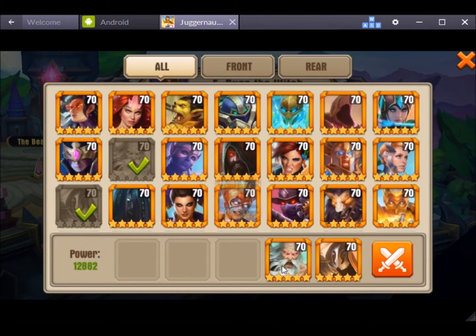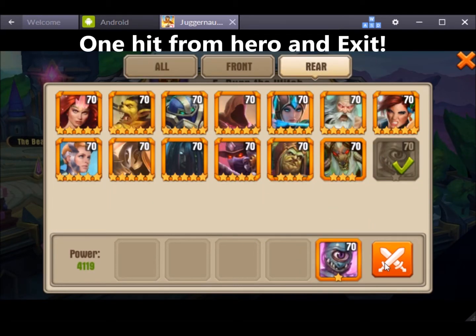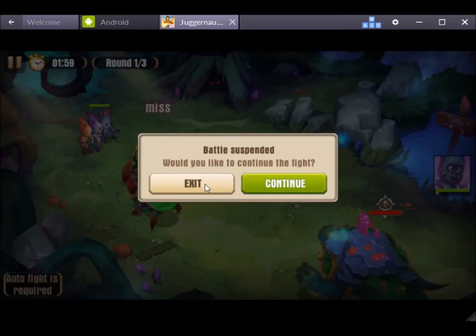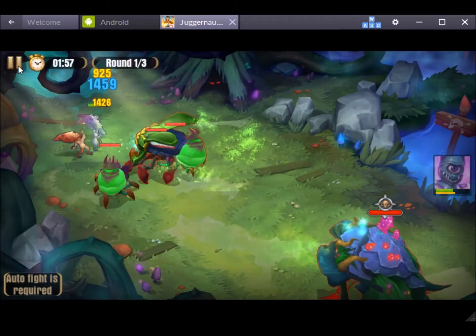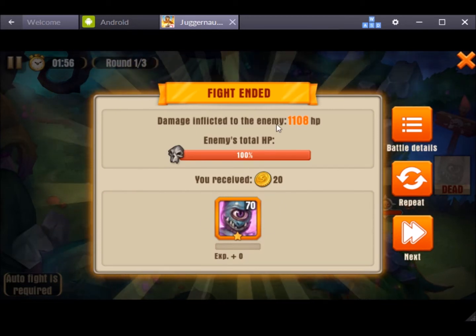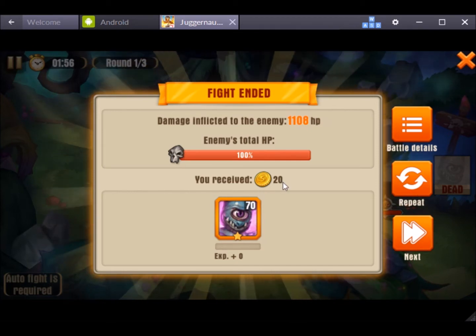I was a little confused by the enemy HP there, but this is what you need to do for participation — every single player should do this. I did a little bit of damage and exited out. That's the total amount of damage inflicted, and I received 20 coins.